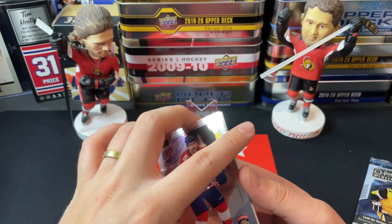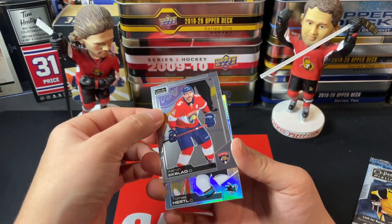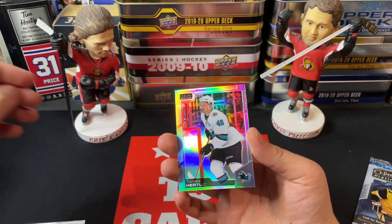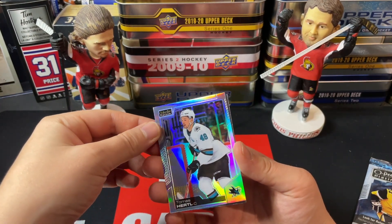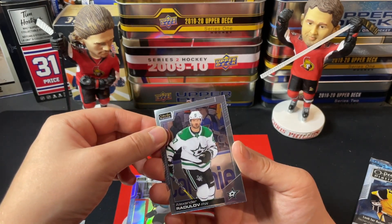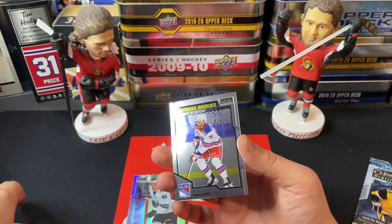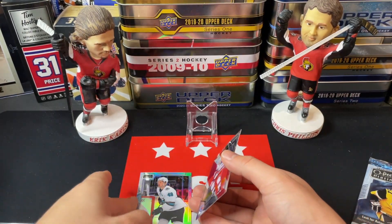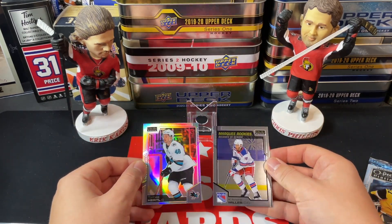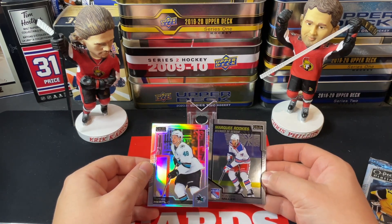We're starting it off with an Aaron Ekblad base card. We then have a rainbow Thomas Hurtle — slightly off-center, miscut. We have a base card of Alexander Radulov, and a Marquee Rookies card of Keandre Miller. So the pack comes down to this rainbow and the Marquee Rookie cards. You guys will have to let me know in the comments down below — that definitely is off-cut, that Hurtle.